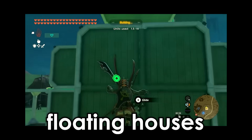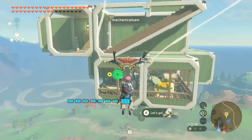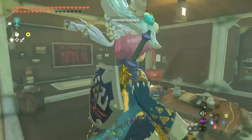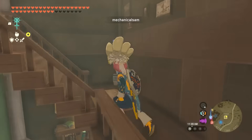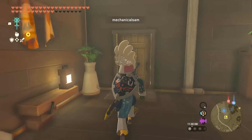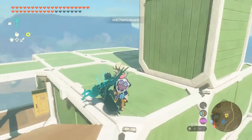So yesterday FGH showed us how to build a floating Tarrytown house. The discovery has unlocked a potential for a new batch of interesting homes, like this one from Mechanical Sam. Although I am questioning how the horses get down from here, and I don't think I'm going to like the answer.